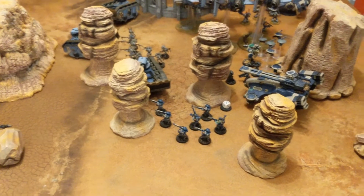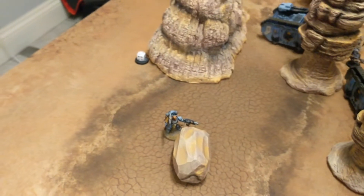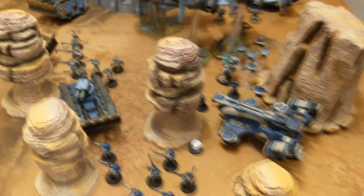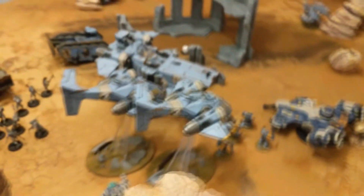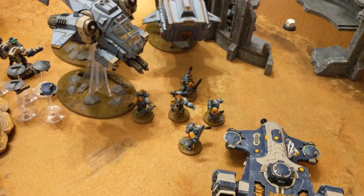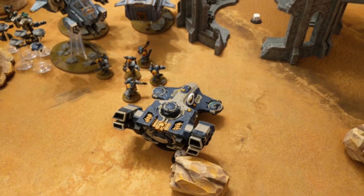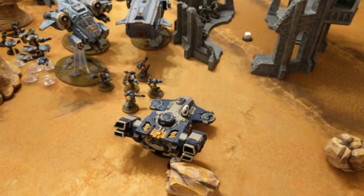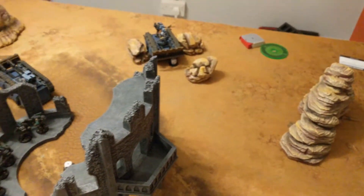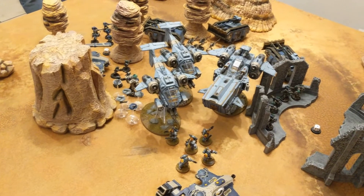End of Space Wolf turn three, and unfortunately there is a dead Riptide — very sad. The Space Wolf Rune Priest used his lightning power and killed the Riptide with eleven wounds. All the flyers flew over; the Storm Wolf went into hover mode and opened fire on the now-absent Ghost Keel. The Ghost Keel was actually killed in combat by the Blood Claws — killing monstrous creatures gave the Space Wolves a couple more points. Rockets were put into the Devilfish, making it stunned, and the unit inside failed their leadership test so will be snap-shotting next turn. All the fighting is happening over here. We now move on to Tau turn three.